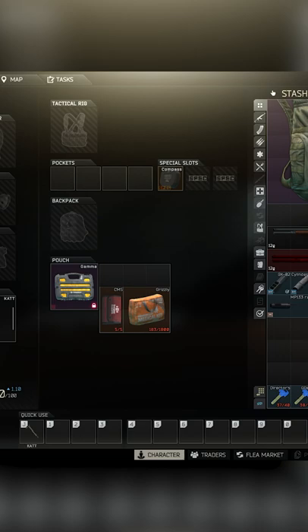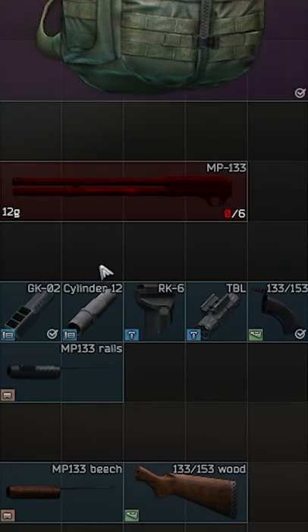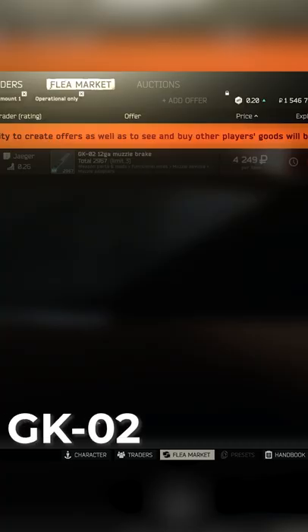First things first, buy an MP-133 from Level 1 Jaeger and take off the stock. You will need the GKO-2, which you will have to find or buy from Level 2 Jaeger. Check weapon crates and scabs for this and you will have it in no time.